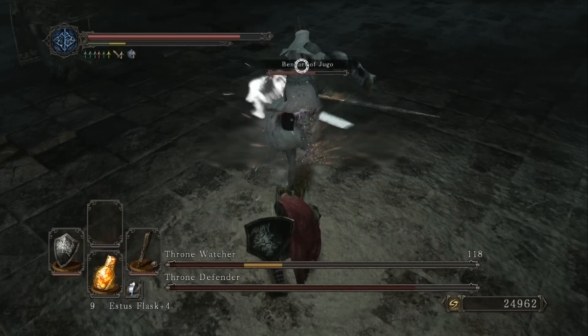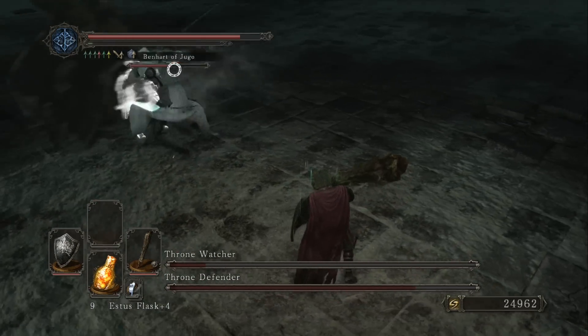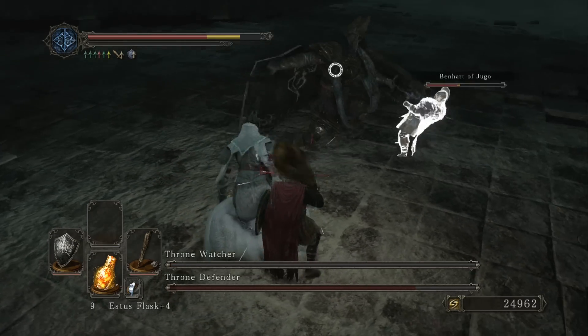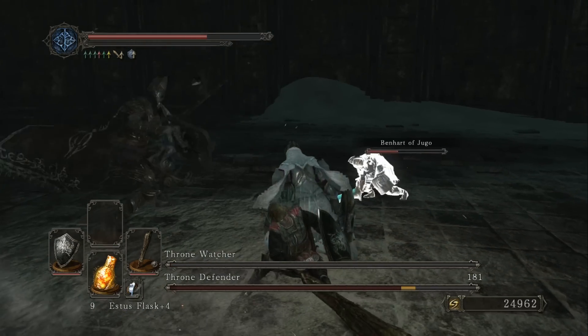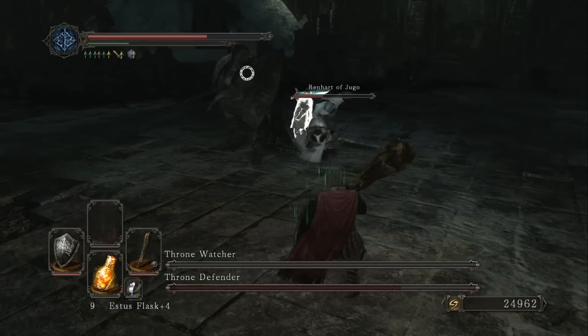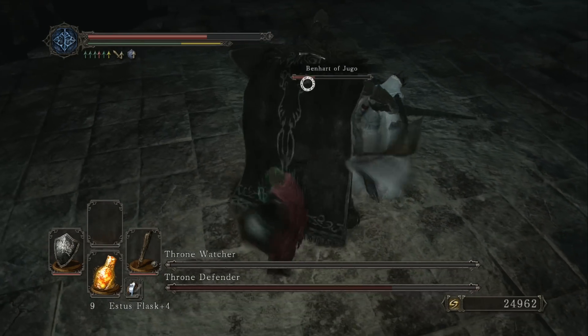The Throne Watcher is an agile, offensive character who does a lot of damage but has very low health and is easy to take out. The Throne Defender uses sword and shield and is much more difficult. Also be careful — this arena has pits surrounding it that you can fall off of and die, which I did multiple times.